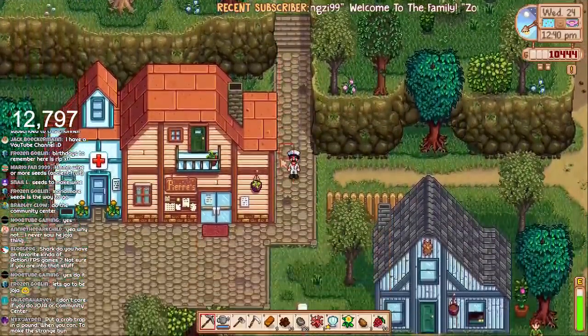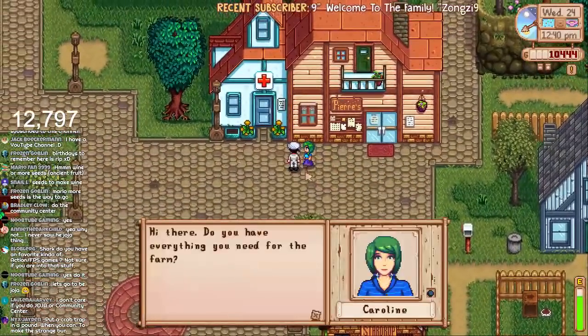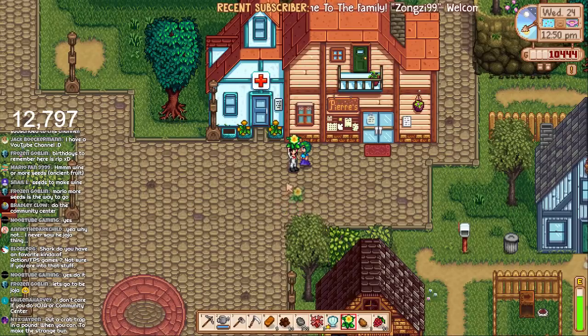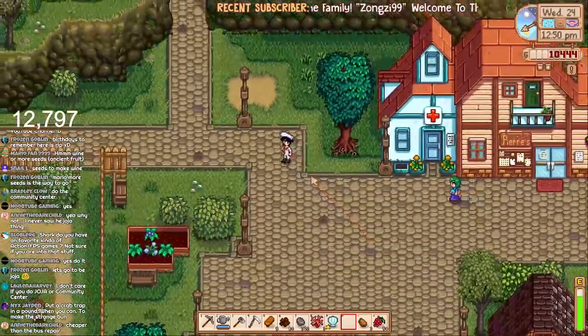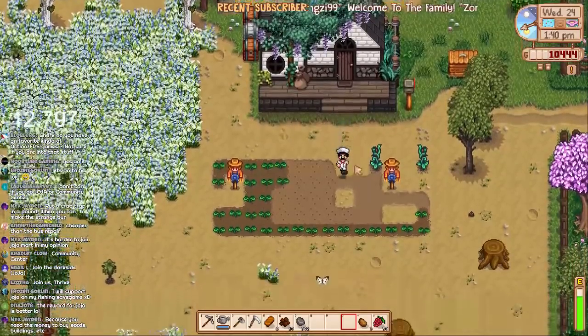Oh, Caroline's here — we can actually give her a gift. She likes daffodils — let's give her the daffodil. There we go. Are you sure? Yes I am, that's why I gave it to you. That's another gift done. Should we just go to sleep and get this boring festival day over and done with? Let's do it.